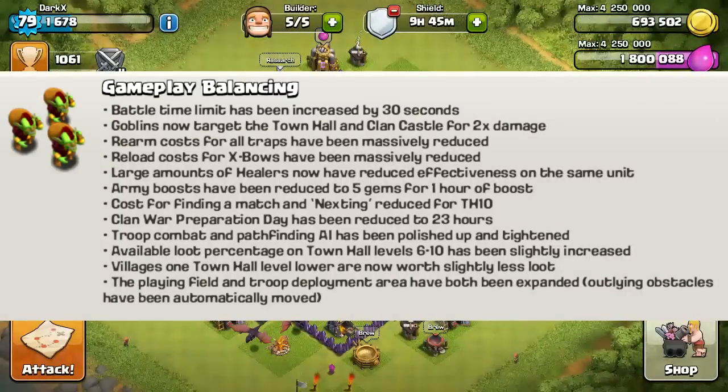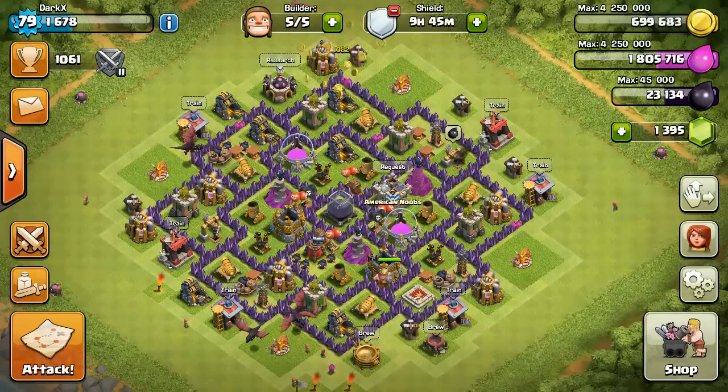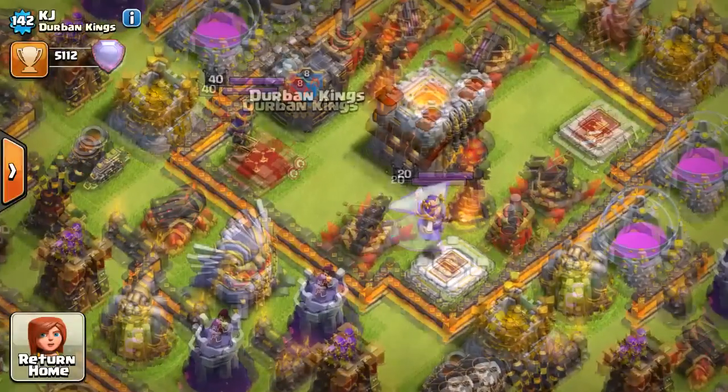First is gameplay balancing. What this does is make it more fair for the people who attack. It finds a fair match and then lets you attack. So you won't be attacking lower Town Hall levels as much anymore, and it's going to be fair to those lower players who were getting bullied by the higher Town Hall levels.